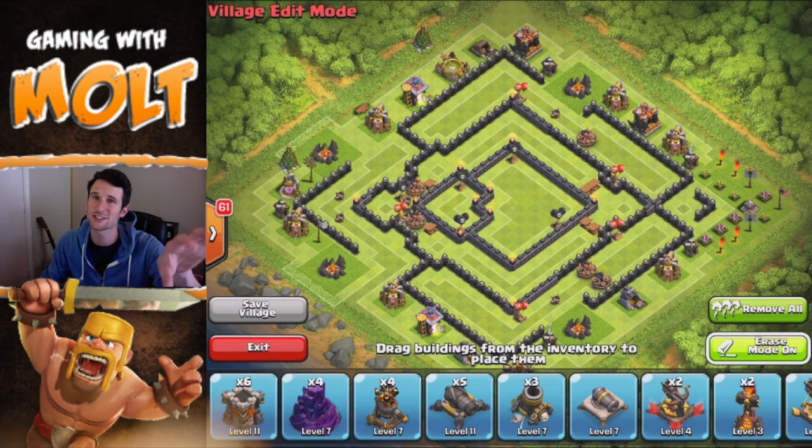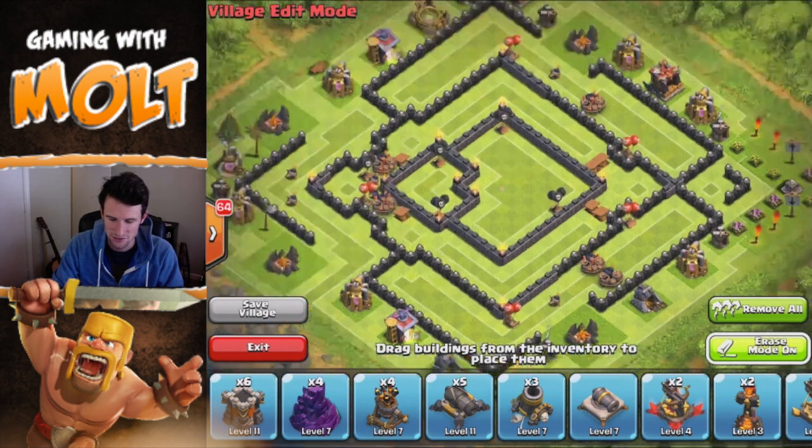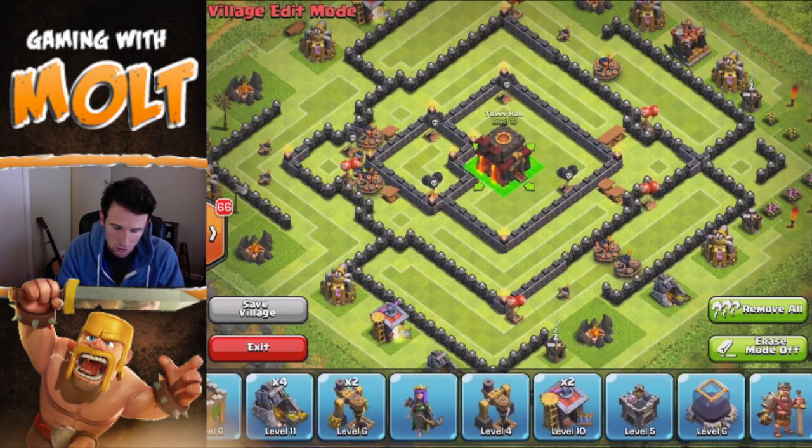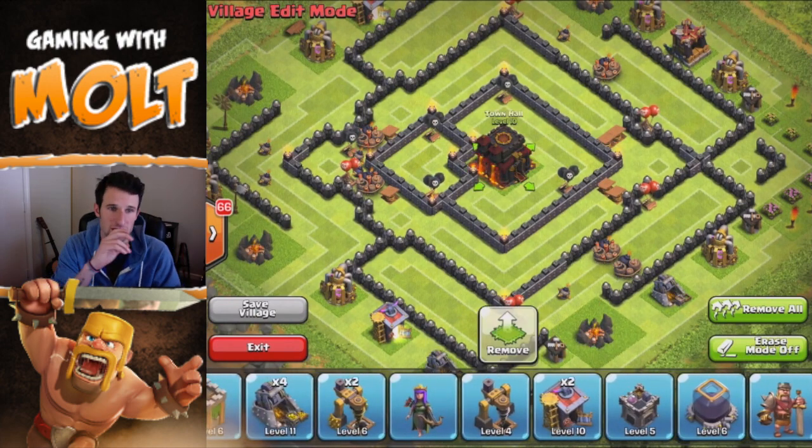I have it built over here on Clash of Clans Builder dot com. If you guys want to design your own base, that's the best way to do it — so much easier than designing in-game. You can move things around better. So Clash of Clans Builder dot com is what I use. Since this is a trophy base, let's go ahead and drag our Town Hall right here into the center of the base.